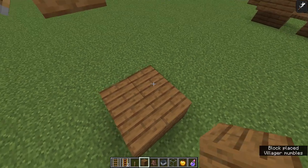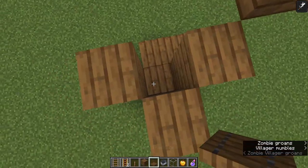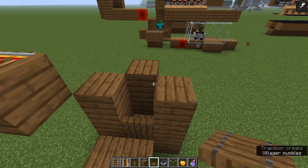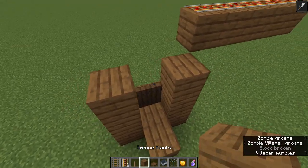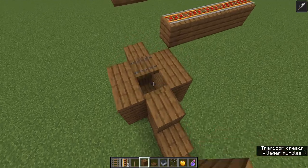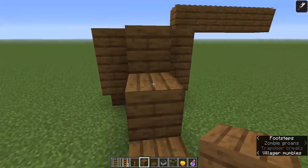Go ahead and put a power source on those blocks like so. Then we're going to want the zombie to be in this spot right here, so go ahead and build this up so that he will be trapped in there. Put a trap door on the floor like that, turn it up like that. Getting a zombie in here is probably going to be the hardest part. The way I do it is I make this about two blocks wide, make a little structure like this.